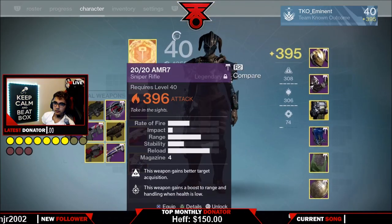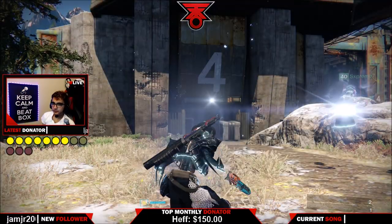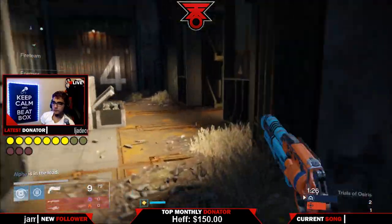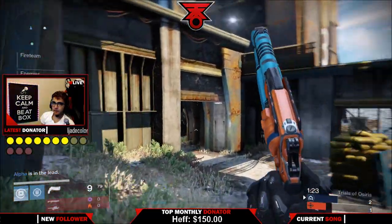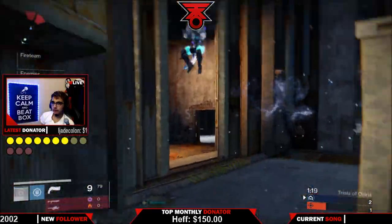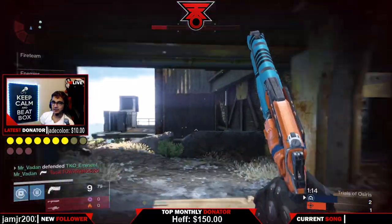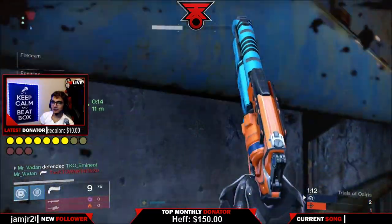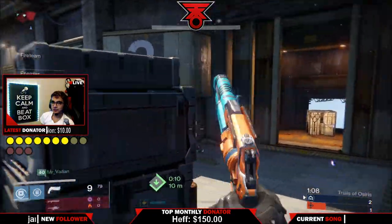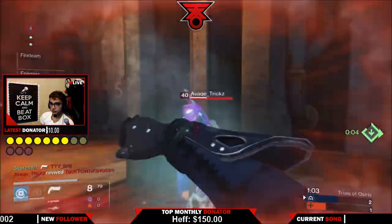The time I would use a roaming super on this map would most likely be towards the end of the round, because that's when things get hectic and you may need to buy some time. Shutdown supers are the way to go. You see us using the Solar Titan for those end-of-round scenarios. The Bow, Titan Smash, Golden Gun, and Nova Bomb are all shutdown supers you can use.